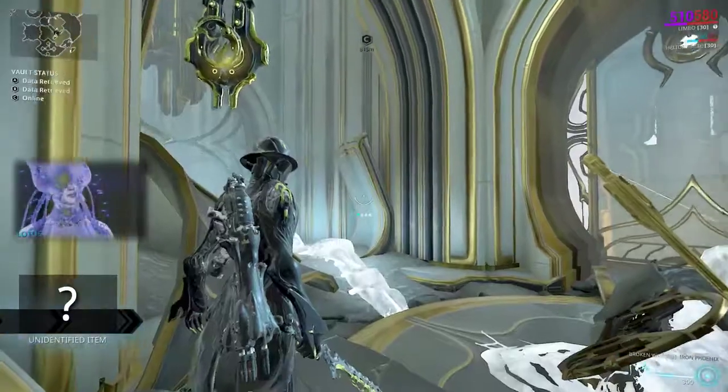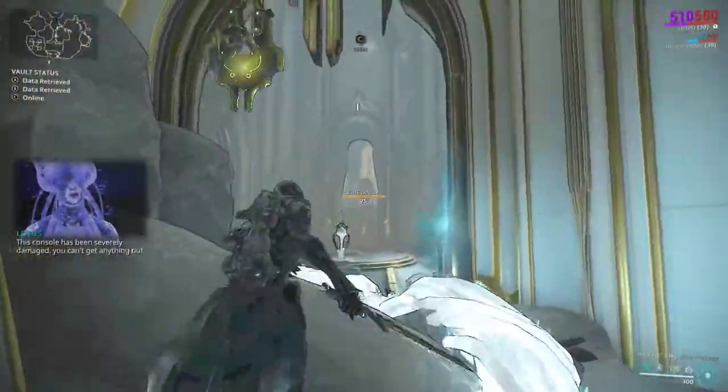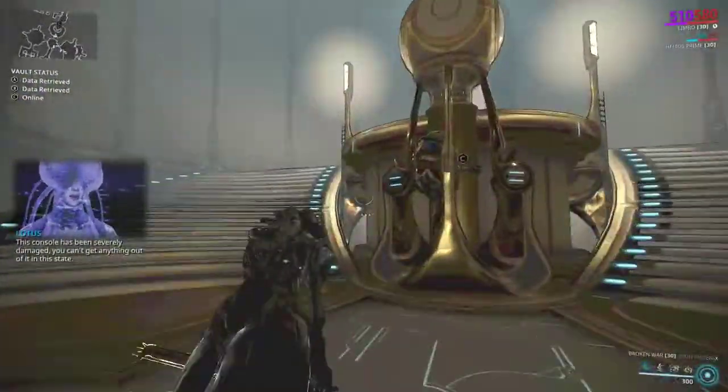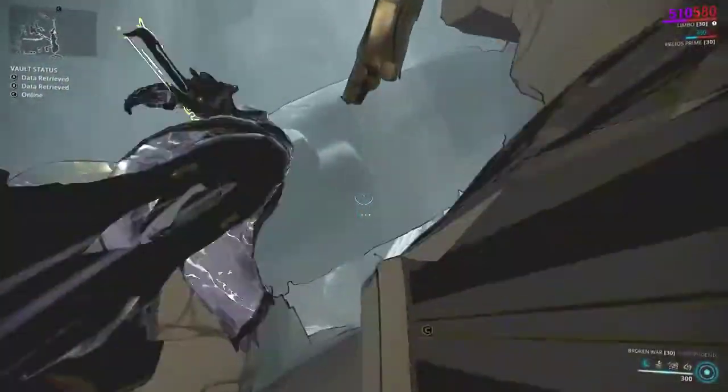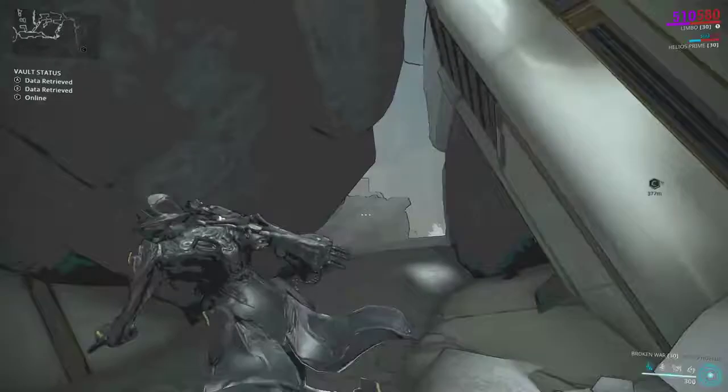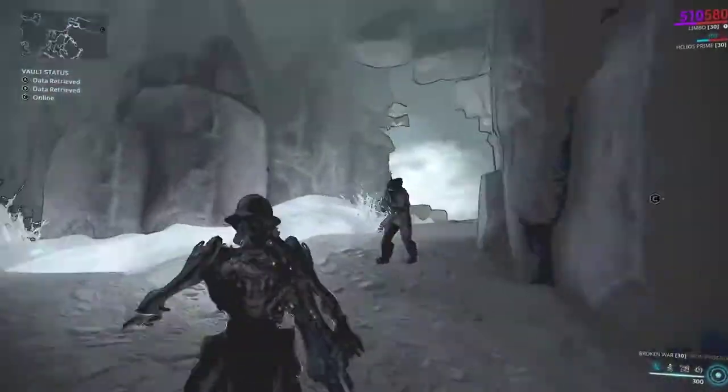So we're going to jump through this portal and jump back into Limbo so we can get through without getting touched. There are two ways to complete C — I'm just going to show you the way I'm most familiar with.